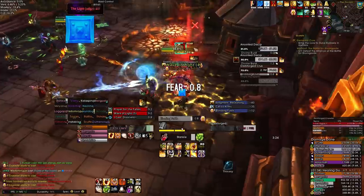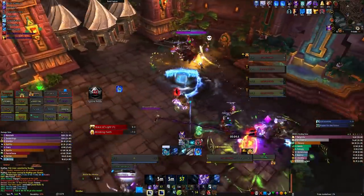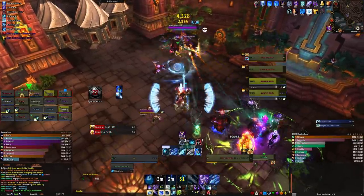How do we deal with all of this? We tank the boss in one of the corners and the adds on the opposite side. This makes the blind easier to dodge, the waves of light never hit any players, and the Divine Mallet from Prayer of the Fallen becomes very easy to see.